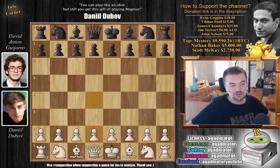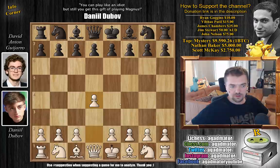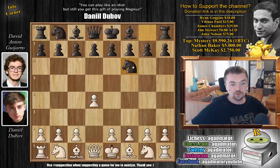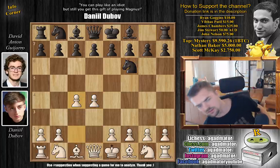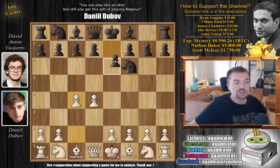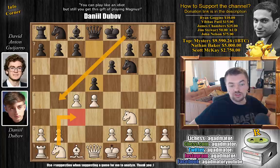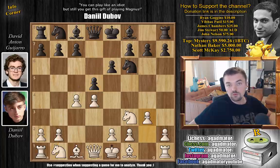Dubov opens with D4. Sorry about the interface issues — let me just refresh that. D4 by Dubov, then Nf6, C4, E6, Nf3, and D5. The Queen's Gambit Declined is on the board. In the previous game we saw the Ragozin variation with Nc3 and Bb4, but here we have G3 — Dubov opts for a nice Catalan setup.